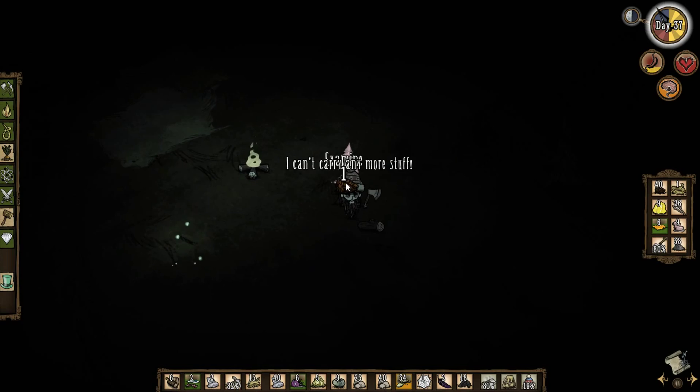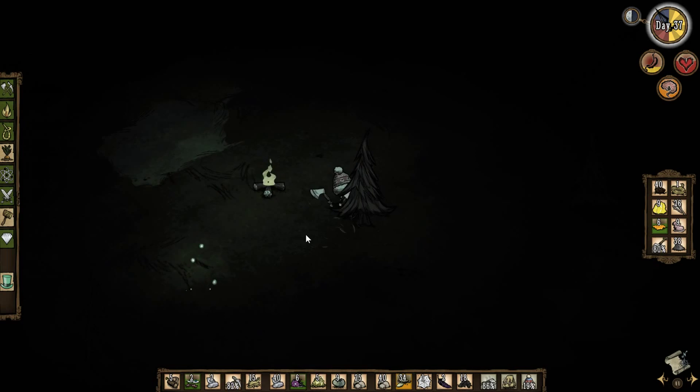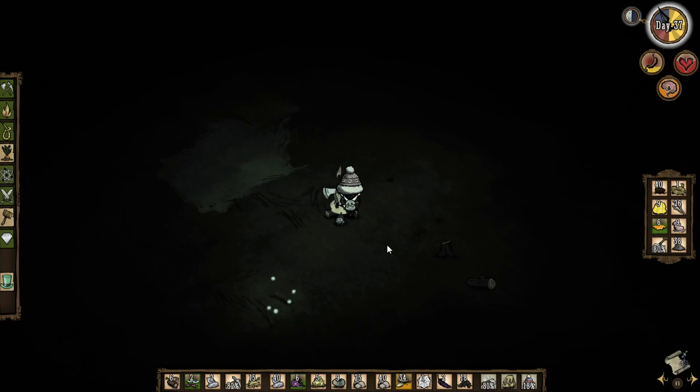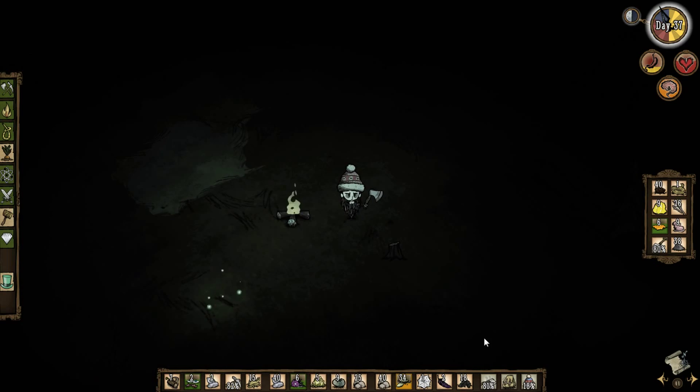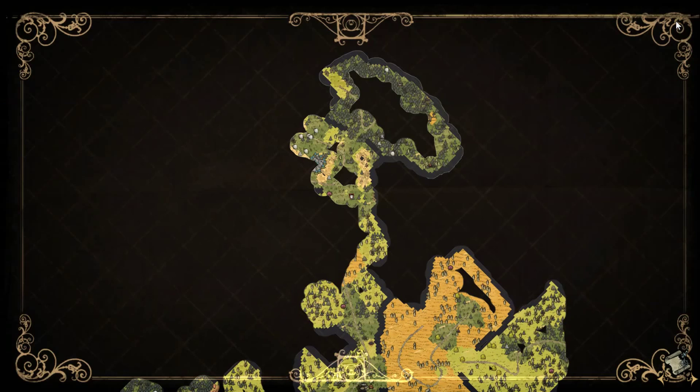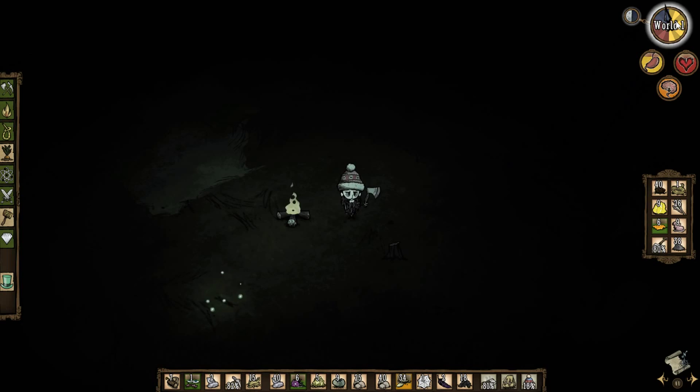Chop this little tree down. How are we doing on hunger? I'll pop that pine cone on the fire. What should we have to eat? We've got some bacon and eggs — we could certainly eat one of those. We've got some monster meat, some honey. I think I'm just going to eat the bacon and eggs — that'll stock me up and keep me going. We're almost through the night and we can carry on our exploration.